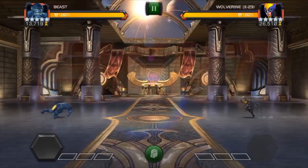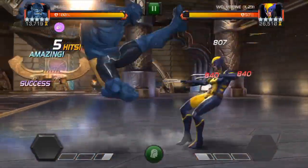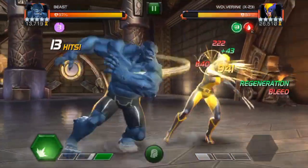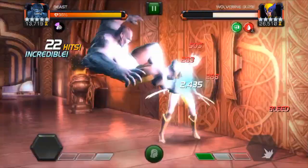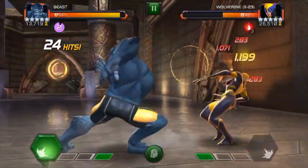In Freestyle mode, your critical hits have a high chance to proc bleeds on the opponent, which are actually fairly decent — so if you run a crit rate team you can really stack some nasty bleeds. The other effect of Freestyle mode is direct damage: when the purple timer is ready, you need to run a medium-light-light-light-medium combo, and for every one of the five hits in that combo you'll see red direct damage numbers on the opponent.